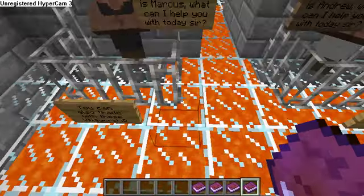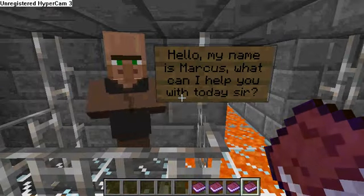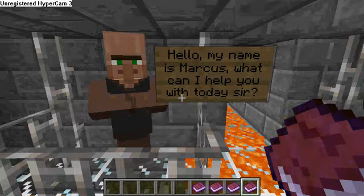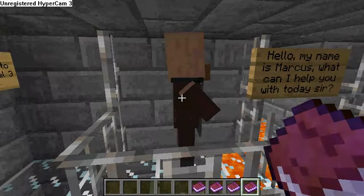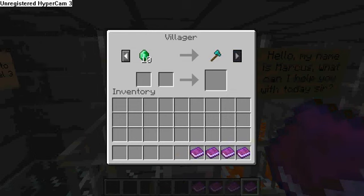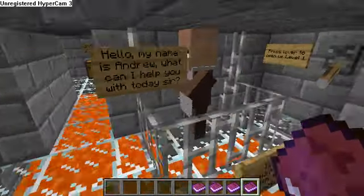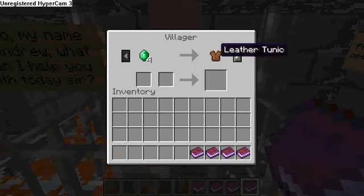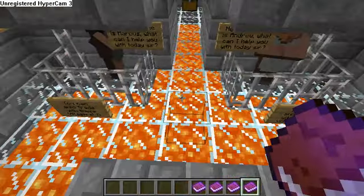Here's a blacksmith named Marcus and a butcher named Andrew. Marcus's first offer is seven emeralds for diamond boots, and his second offer is ten emeralds for a diamond pickaxe — but don't buy the diamond pickaxe, it's totally worthless. Andrew's first offer is four emeralds for a leather tunic, and his second is 17 raw pork chops for one emerald — also worthless.